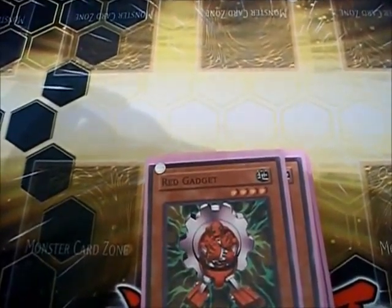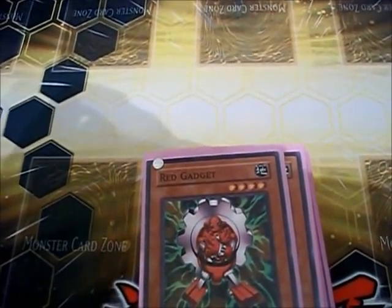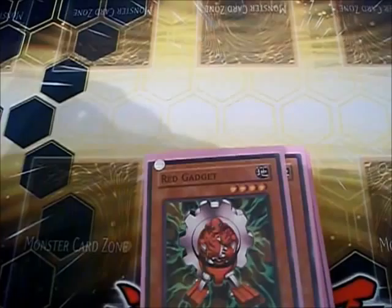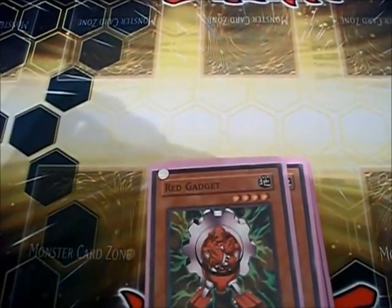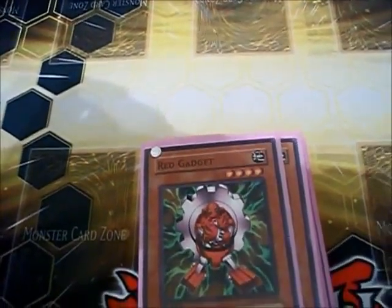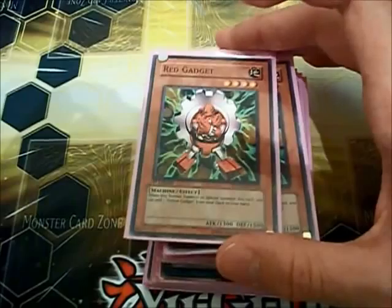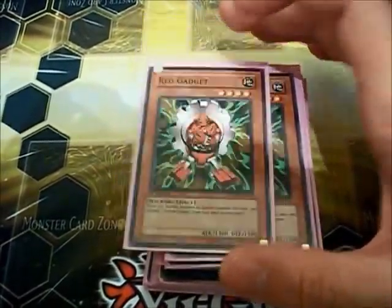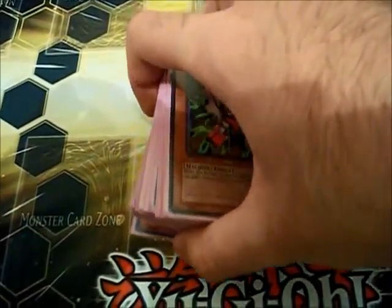Next booster set we're getting basically a Blue Gadget in Hidden Arsenal 6. We're getting a Rank 4 version of Ally of Justice Catastor, and getting a form of Aeron, and so forth. So this deck is pretty potent, and it's very fun to play. I think it would actually be one of the better decks to run in that format when the banlist hopefully slows this game down.